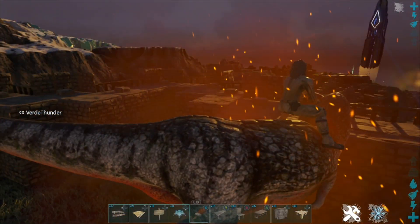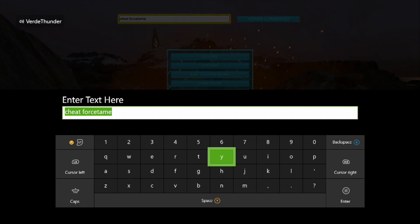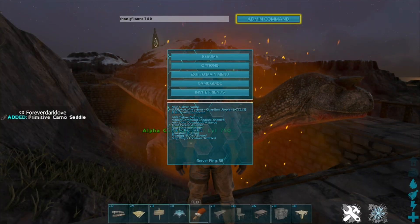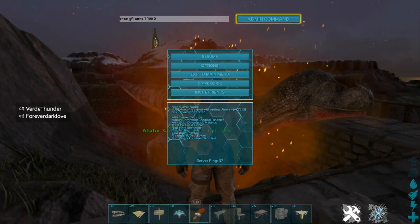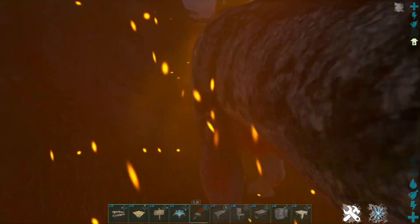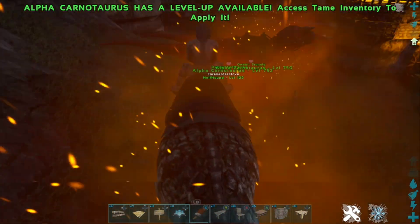When it's force tamed, you can actually hop on and ride it without having a saddle. But for the sake of the video, I'm going to show you guys how to spawn in a Carno saddle with an admin command. It's: cheat GFI Carno 1 0 0. This is going to give you a primitive Carno saddle, as you can see to the left of the screen. If we change that first zero to 100, it'll give us an ascendant saddle. I'm going to equip the ascendant saddle and ride it over for Verdy Thunder to claim.